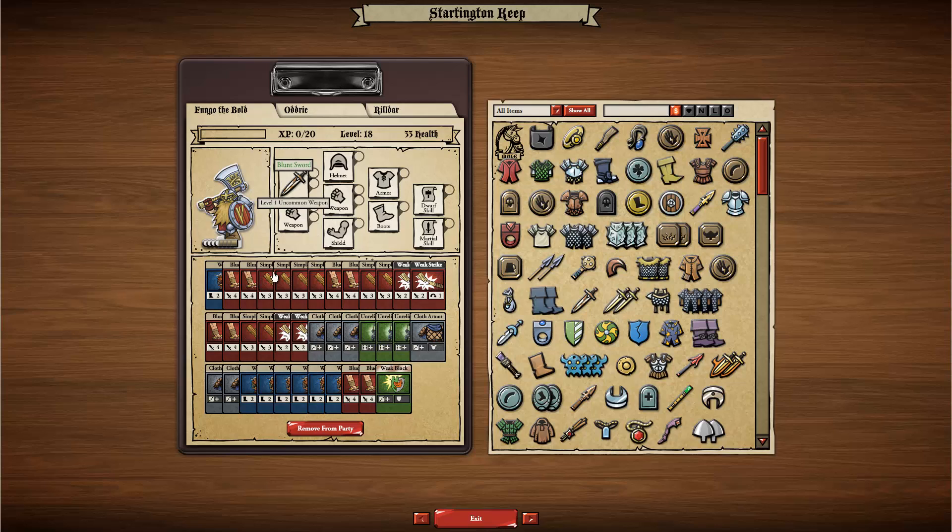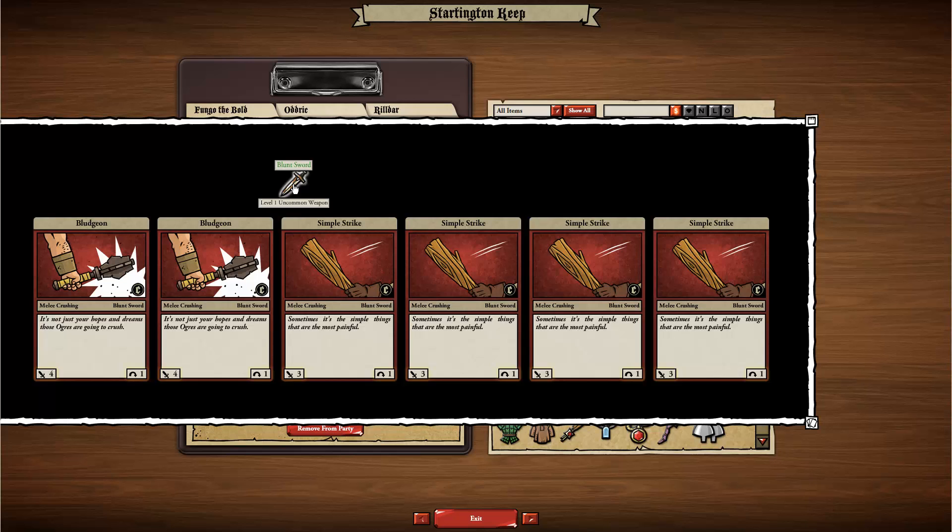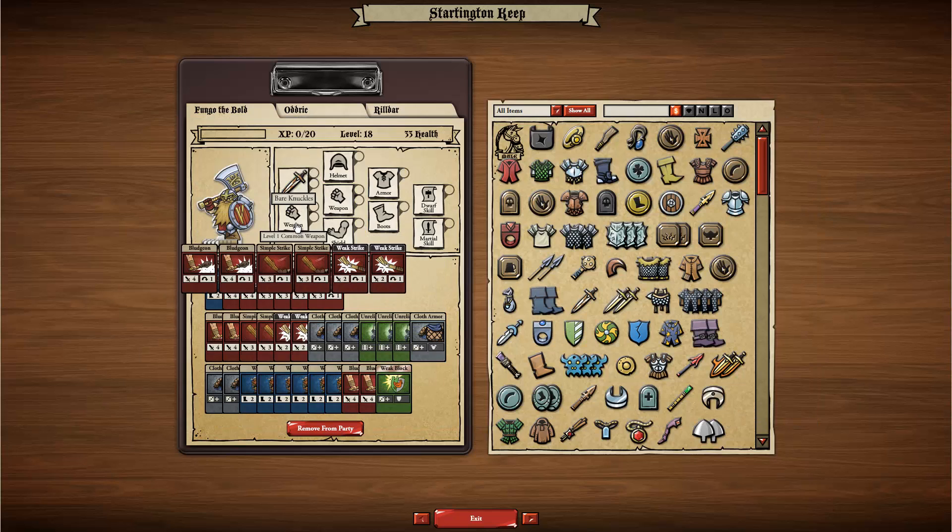I make that deck by equipping items into these slots. You can see here is a default item that this character started with — it's a pretty crappy item, a blunt sword with six fairly weak cards that came from it.